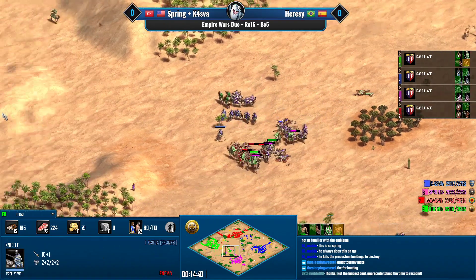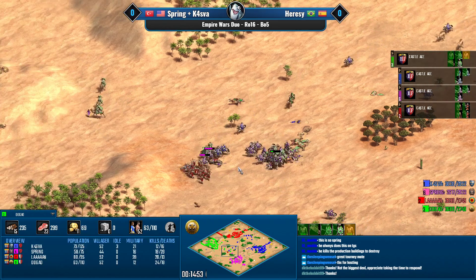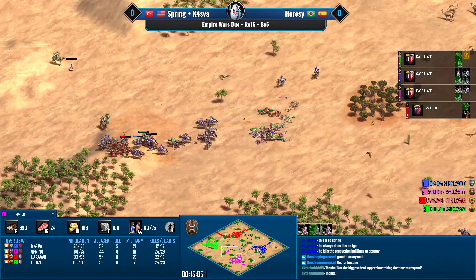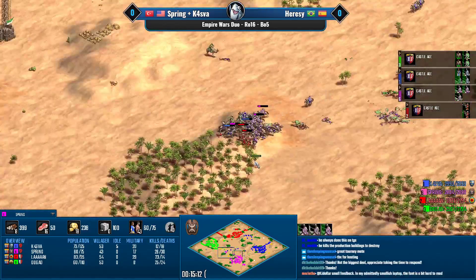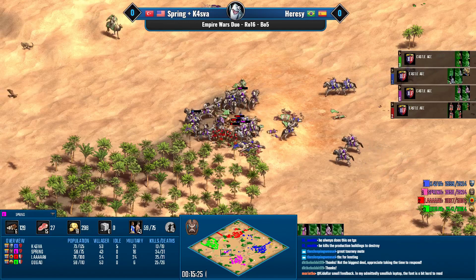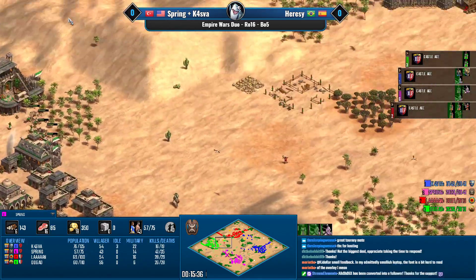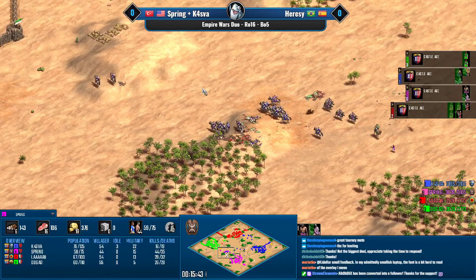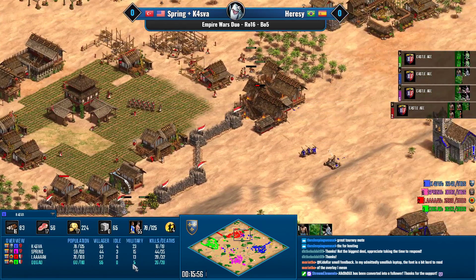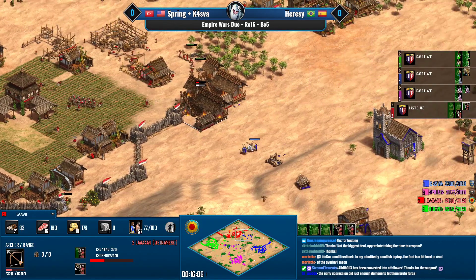Here come the big knight horde and Kasva is also diverting his knights to take this fight. Again it's camels against knights — but Berber knights are super cheap, so you can just overrun Dogao. Dogao is producing on two stables, and this is actually six stables combined going up against two Indian stables. Look at all those crossbows getting absolutely torn apart — brute force knight play from both players, and they just overrun. Dogao's camels should be clapping these knights, but there just aren't enough camels.